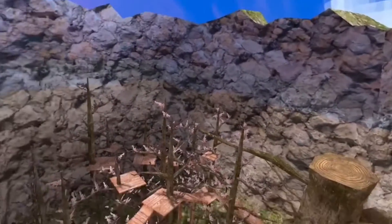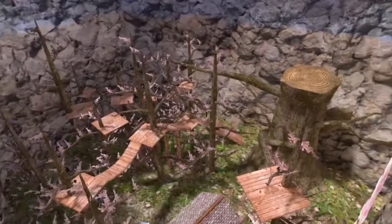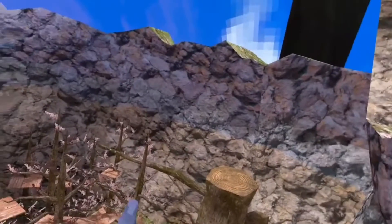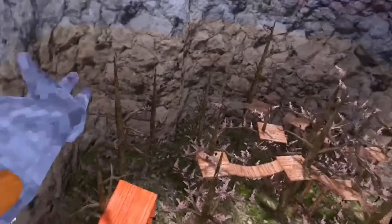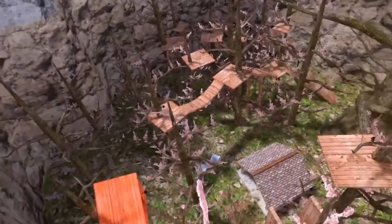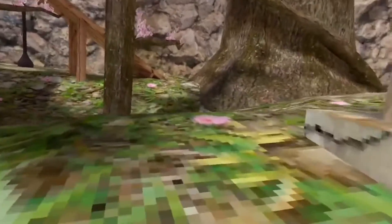First of all, the Blossom Trees are back, and I am so happy, because I really love the Blossom Trees — I think they bring a bit of color to Gorilla Tag, which just makes it more cozy, and I like it. The ground is also changed and has flowers, which I also like better, because it's less gloomy.